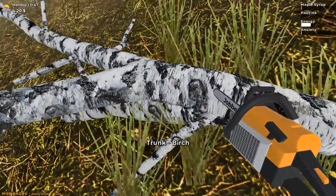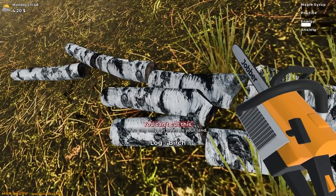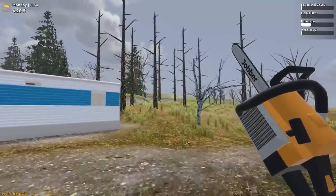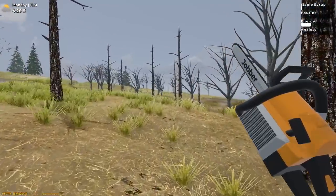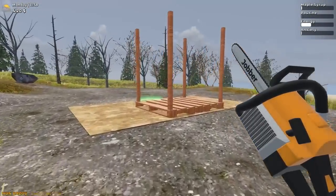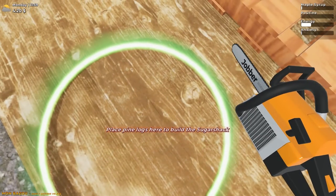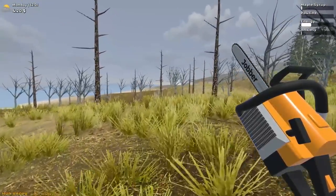I guess I could still saw these down, right? So we can still do the firewood - I can't split them though. That's the only problem. I don't know where the wood splitter is. Is it over where the sugar shack is maybe? Here is the sugar shack area - it's not even here. This is just where you stick the wood, the pine logs for the sugar shack. Well, we're not anywhere near the sugar shack.